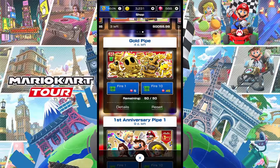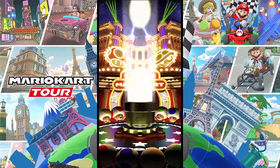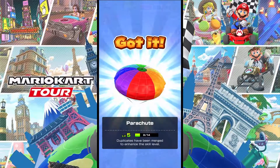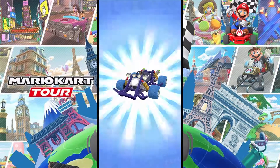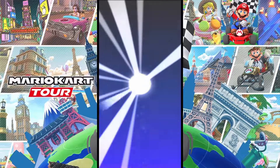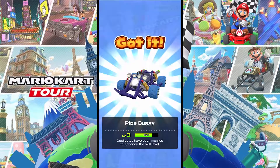We spent 45 rubies and now we're left with 568. We had around 613-614 rubies total. Let's fire a second pipe and hope for the best. Can we get two drivers again and no repeats, please? Oh, we got a driver again — come on, shy guy — oh, we got him! Oh my gosh, what are the chances of that?! That's incredible. So we just need free runner now. If he appears in this pipe that'll be great, but if not I don't mind pulling again.